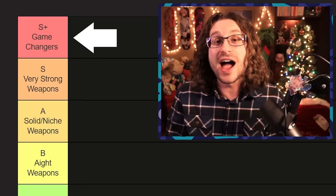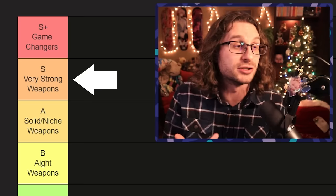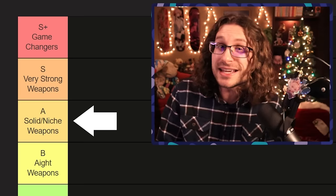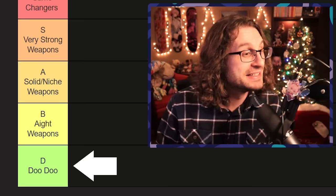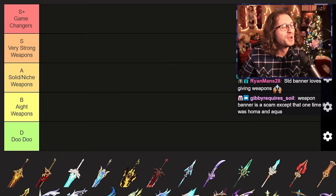Going down into S, very strong weapons — just a little bit weaker than the S-pluses in most situations. They are the second best weapon to S-plus or they are super versatile and very strong. Going down into A tier, these are solid weapons — good, great stat sticks, work on a lot of characters or they're very niche, with effects very strong but probably only working on one to three different characters. Then we've got B — these weapons are chill. If you have them you can make them work, but the weapons above them are going to be better. And finally D, the doo-doo tier — some of the weakest weapons in the entire game. They're most definitely outclassed by everything.